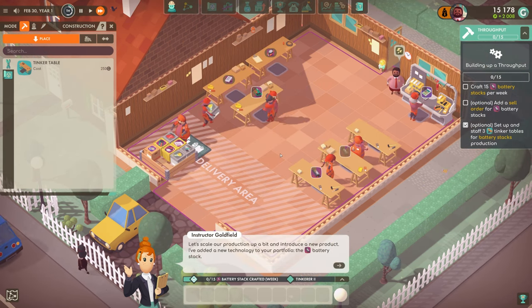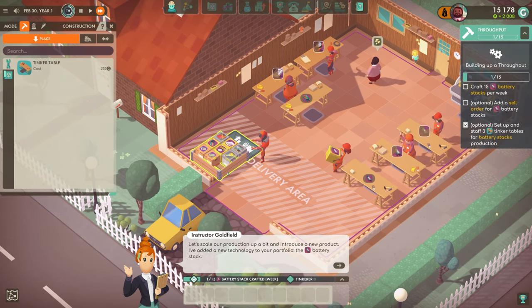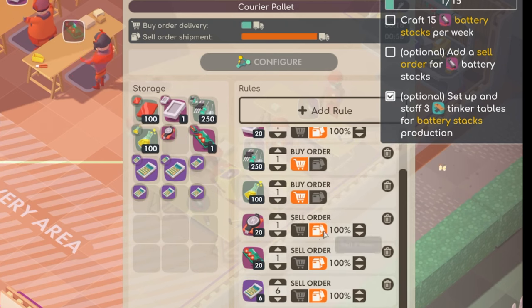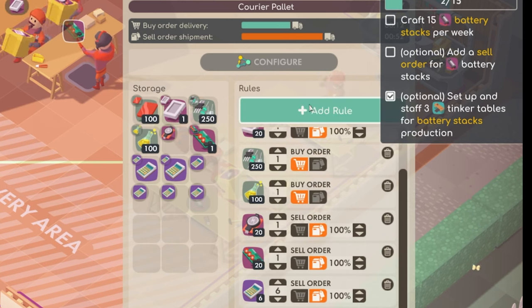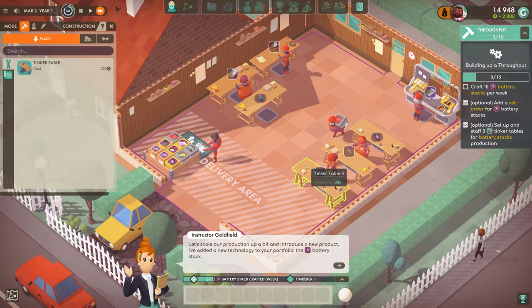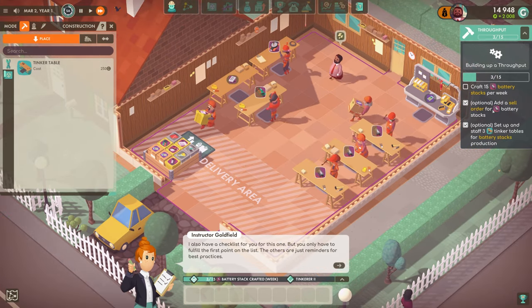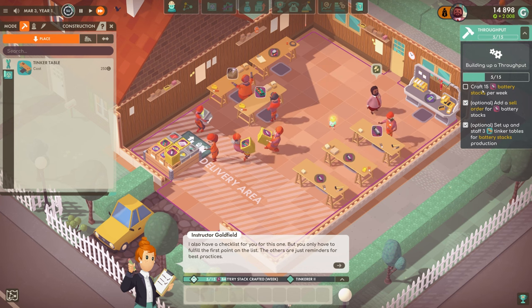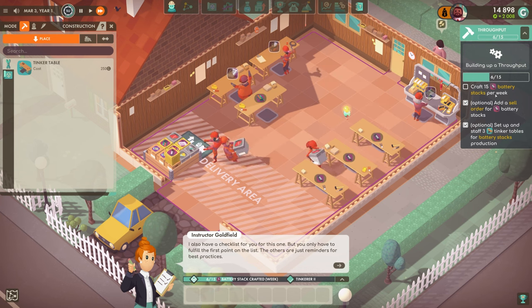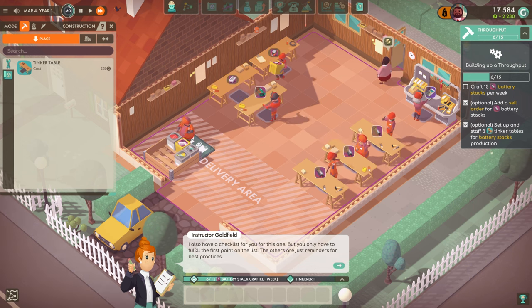And let's add a sell order to these as well - batteries, add a new rule, batteries, sell. That's already two of them done already - three tables, battery set to sell. And now we just need to wait for 15 battery stacks per week to actually get made.